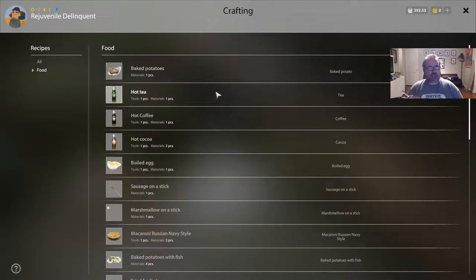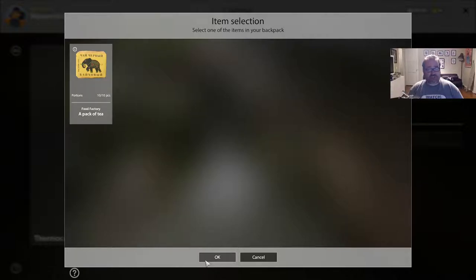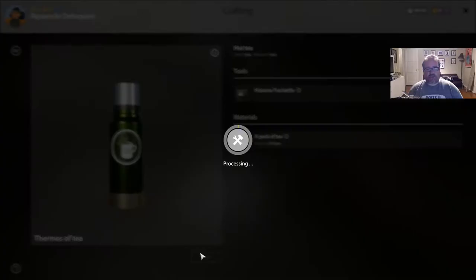Now we're going to pick hot tea. It says we need a pack of tea and the kettle — select those and hit make. That's good tea. Normally I make one out of ten, and it will level up your cooking. Obviously the higher it gets the more recipes unlock.